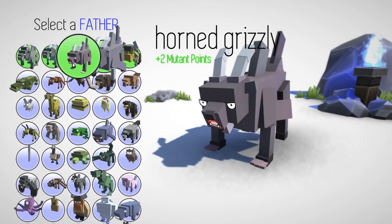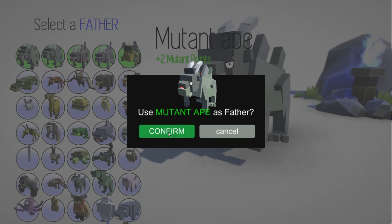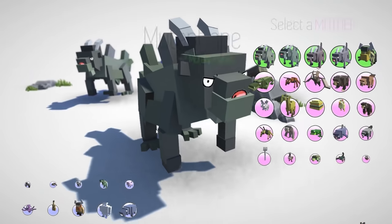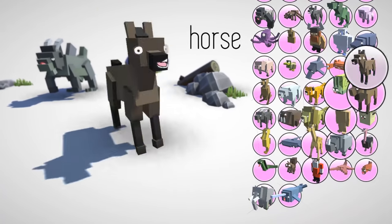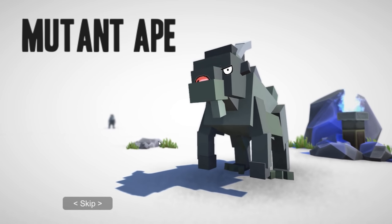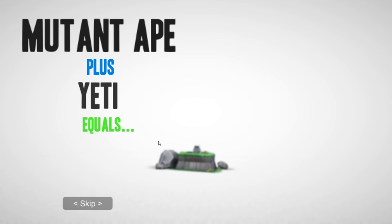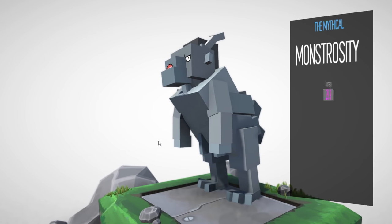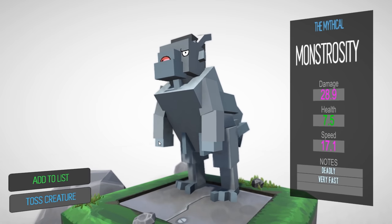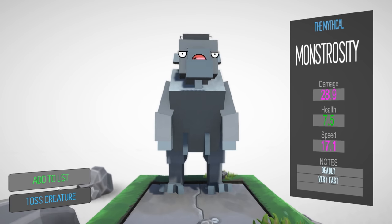We're getting real crazy here guys — this is the Mutant Ape. Let's try and go one step deeper, as if that was possible, right? Where's the Yeti? Let's bring it in with a Yeti — this is probably as far as we'll go with this line, because it's just starting to get really really crazy and I don't think the stats change that much. Oh my god — the Mythical Monstrosity! And it's even better. I didn't think that was possible, but that is crazy — look at that thing!